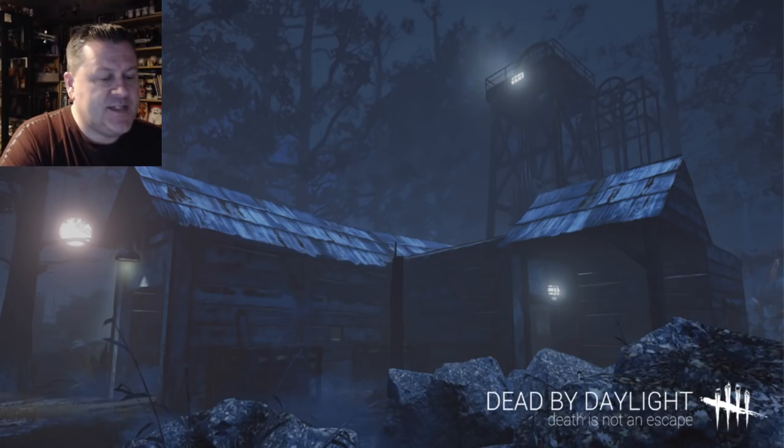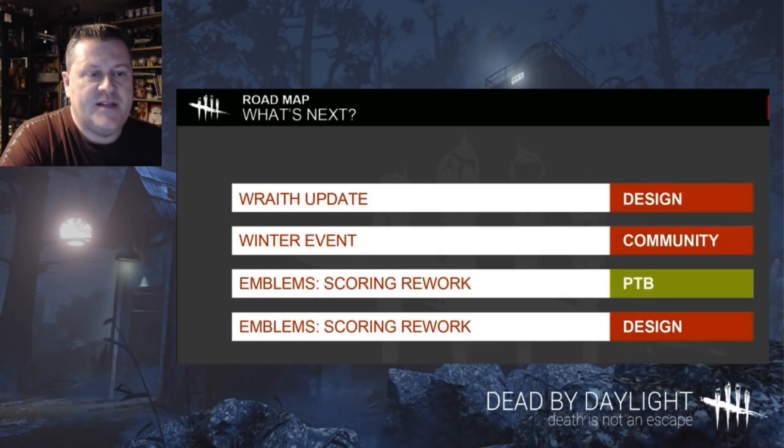From there we went into the slides. What's next on the roadmap — they rearranged things a little bit from the previous week. Wraith update and the Wraith Cube seem to be first on the list now. The winter event comes after that, and then the PTB — the public test build — where people on Steam can try out the new emblem scoring rework for the way survivors will pip in the game. That looks kicked a little further down the road, maybe sometime in December.